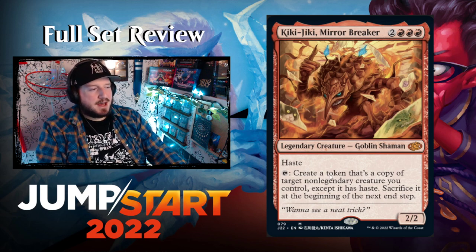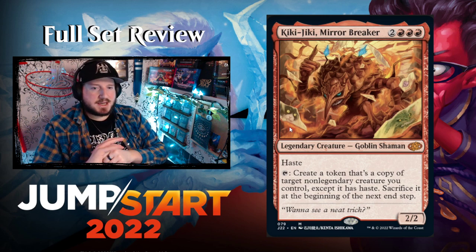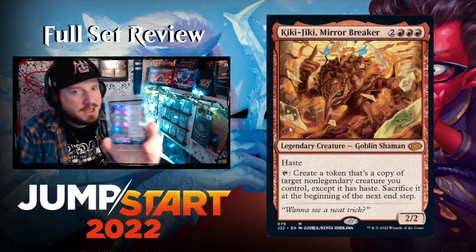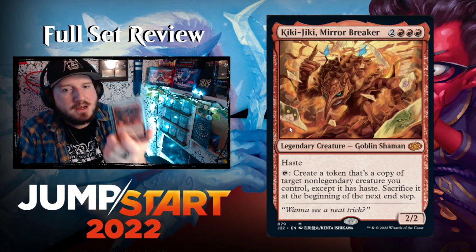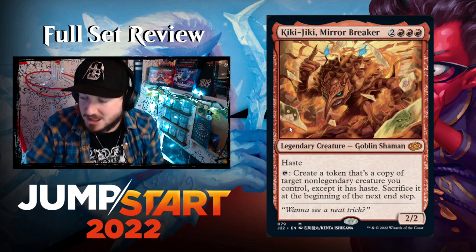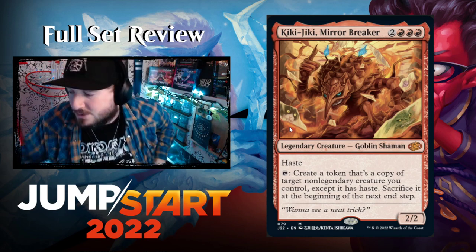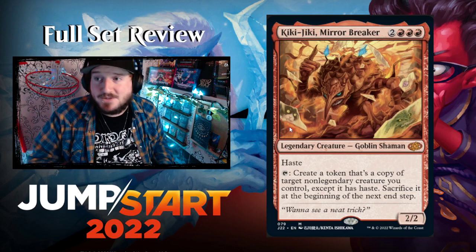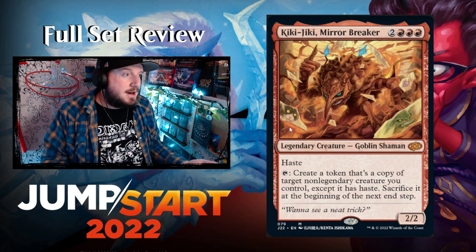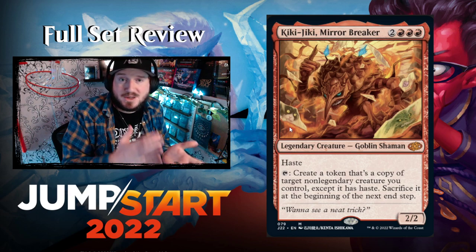Kiki-Jiki has haste and tap: create a token that's a copy of target non-legendary creature you control with haste, sacrifice it at the beginning of the next end step. They didn't want to reprint Kiki-Jiki for Kamigawa since it was set in the future, so they printed Fable of the Mirror Breaker instead. The back side is Reflections of Kiki-Jiki — telling the story without being Kiki-Jiki. Now we finally have the real Kiki-Jiki reprint.